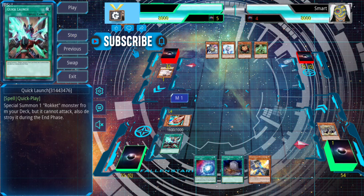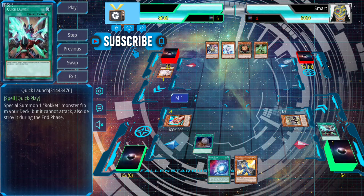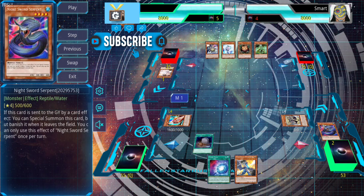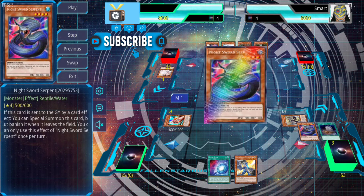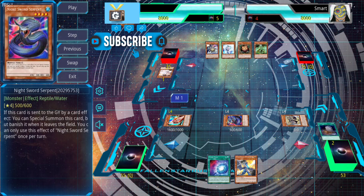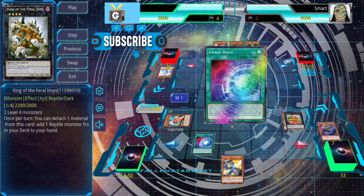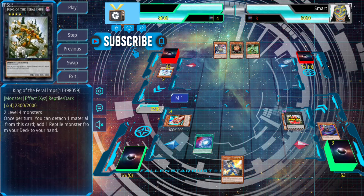We summon Tracer and New New. Then we use Foolish Burial to send the Night Sword Serpent — a recently released reptile that every odotic deck should be playing. There are definitely multiple ways to send it to the graveyard by effects, and abusing it is very possible. We use its effect to special summon, then make King of the Pharaoh Imp. Sadly, its effect gets Effect Veilered, but we still have plays like Chaos Space to get that extra draw.